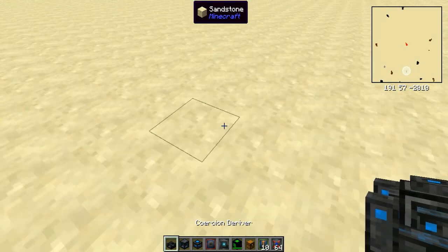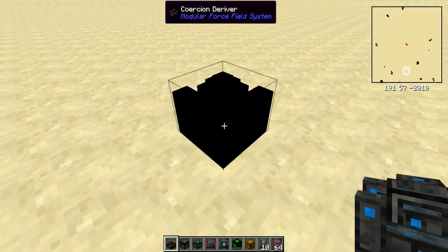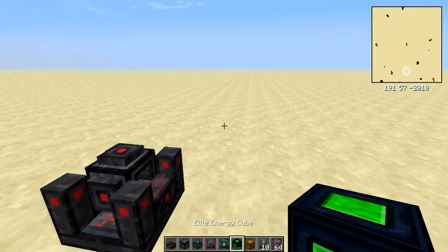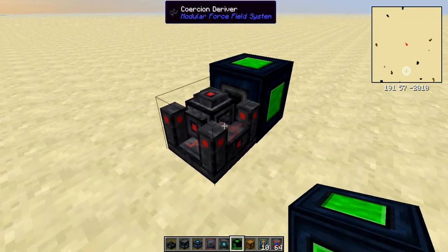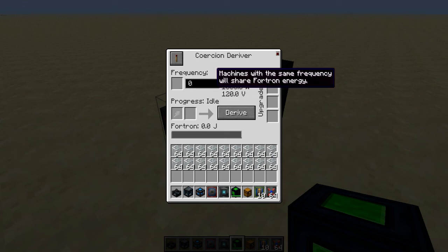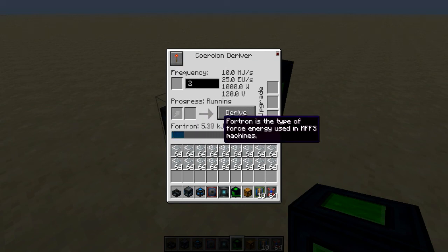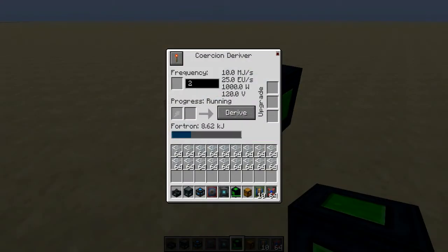First, place down your Coercion Driver and connect it up to your energy storage. The interface looks a bit complicated but trust me it's not too bad. Change the frequency to whatever you would like — I'll just choose 2, doesn't really matter — and turn the machine on. You will see it starts gathering lots and lots of power from the Elite Storage Cube.